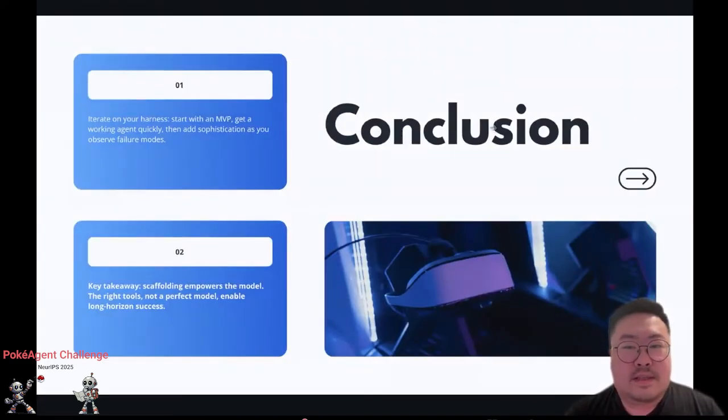We've been over most of the harness. I'd recommend just getting started with the starter kit, getting something done quickly, figuring out what doesn't work, and patching on top of that. The key takeaway is that the scaffolding is more important than the model. A great model won't do anything if you don't give it the information it needs. If your setup is failing and the model keeps failing at a typical task, figure out why and give it the right tools to succeed. The right tools — not a perfect model — enable long-run success.